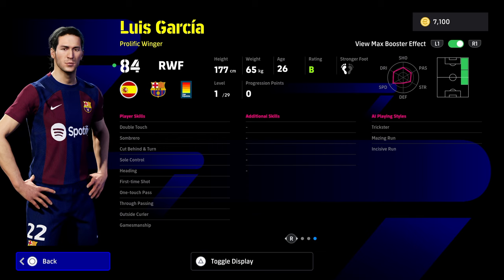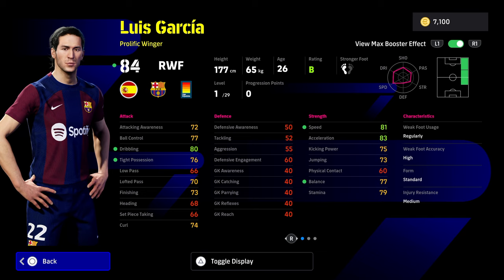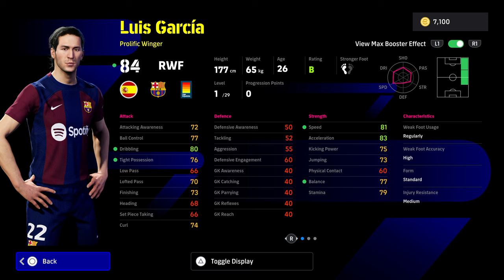I like the fact that he has gamesmanship as well. He will need ball roll because of the way he moves and his motion style — I'm going to do a video soon on the different motion styles, which might answer questions about why some people are struggling with Raphael Leao compared to Romario. With the booster, you're going to get tight possession at 90 with the manager and booster boost, ball control and dribbling all over 90, as well as acceleration. His speed and balance won't be over 90, which is a little concerning compared to other cards, but it is a nice card, especially if you give him flip flap.